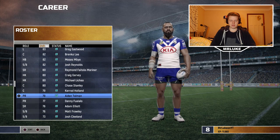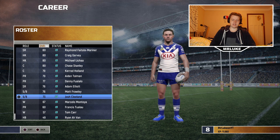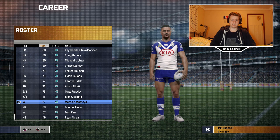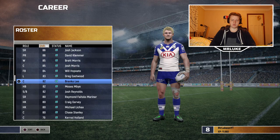We've got Fulalala, and Adam Elliott — he's someone I'd love to get a bit more game time; big fan of Adam Elliott. Frawley is 76, Josh Cleland is there too. Marcelo Montoya is probably a little bit low for him considering how good he actually is in real life. Francis Tolera has actually been quite good in real life, so the ratings are a little bit off, but I think this team has got enough that we can work with.